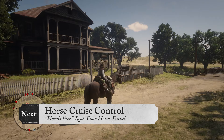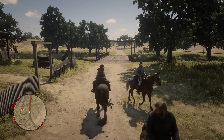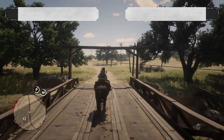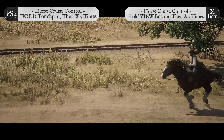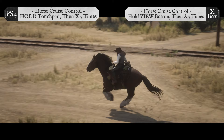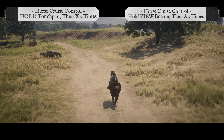Next I'm gonna show you horse cruise control, which is hands-free travel on a horse. What you want to do first is set a waypoint to any destination on the map — I'm gonna choose Thieves' Landing. Start heading in the direction of your destination, then activate horse cruise control by putting the game in cinematic mode by holding the touchpad on PS4 or holding the view button on Xbox. Once in cinematic mode, tap the X button five times on PS4 or tap the A button five times on Xbox to go into full automatic sprint.